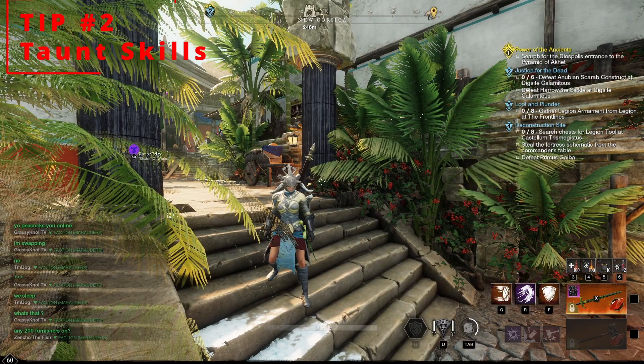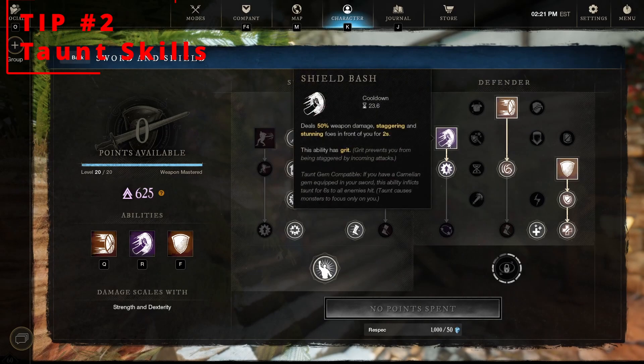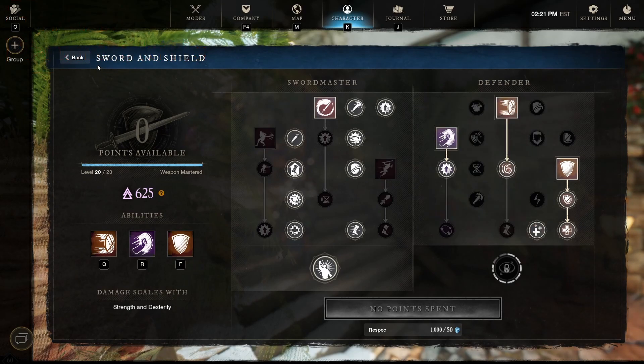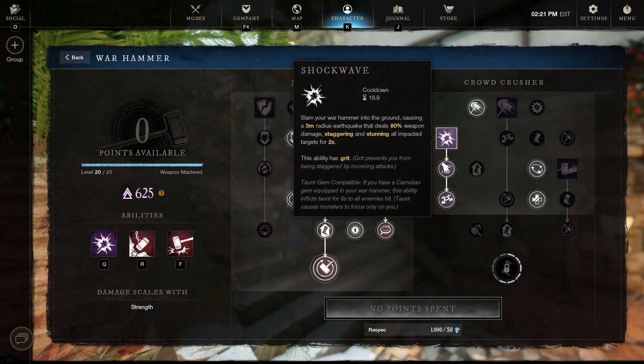Tip number 2: Maximize your taunts. I rock Sword and Shield, and my first taunt is Shield Bash — a 6-second taunt to everybody it hits. My second taunt is Defender's Resolve, an 8-meter taunt to everything for 8 seconds. The third taunt I use is off the Warhammer — it's Shockwave, a 6-second taunt to all enemies it hits in an AoE.